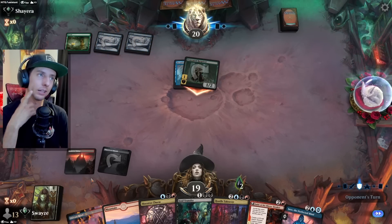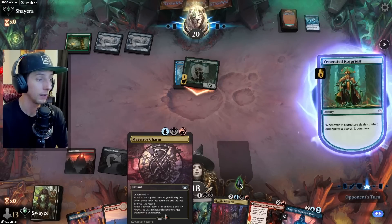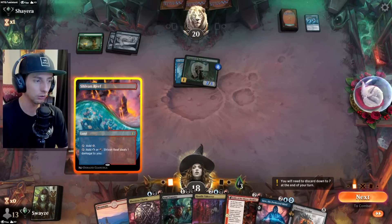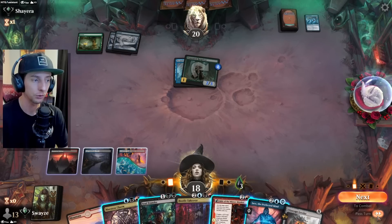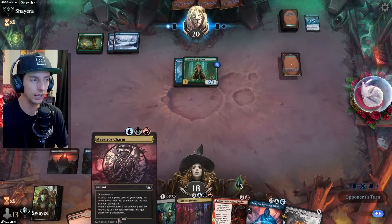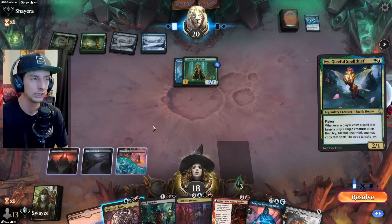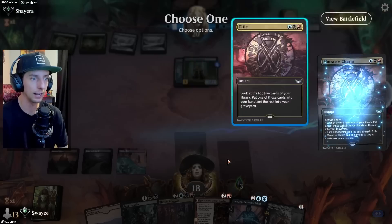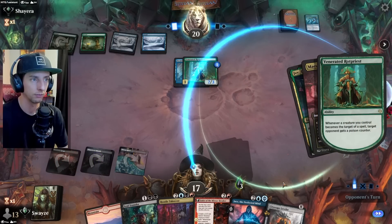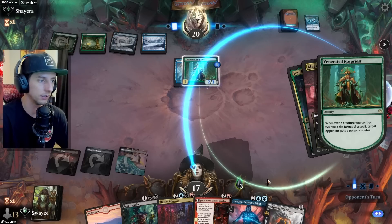I am afraid to target this though with anything because I feel like it's just gonna protect itself — things like Soul Transfer are just gonna be whiffing. I can do the Maestro's Charm at instant speed trying to kill this, maybe get them to use a resource. Gets us a step closer to hitting them with the Soul Transfer. So I think that's what we'll do — we'll pass the turn, we'll let them untap, and then try to hit them with the Maestro's Charm. Hopefully they get a land down. Before this comes down and they get double the effects — let's do this now. Force them not to be able to get all that doubling.